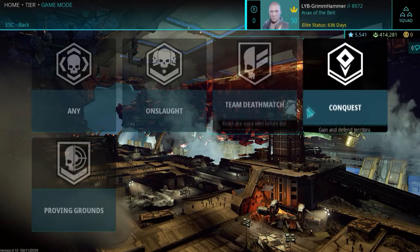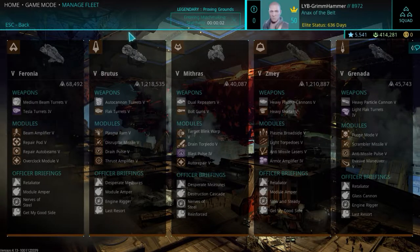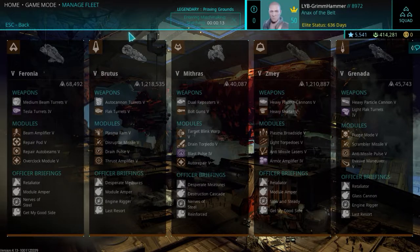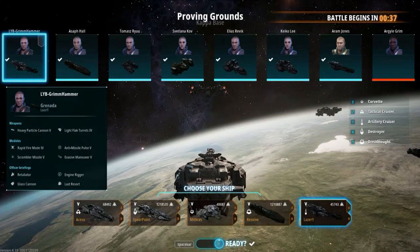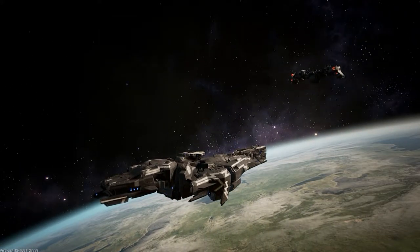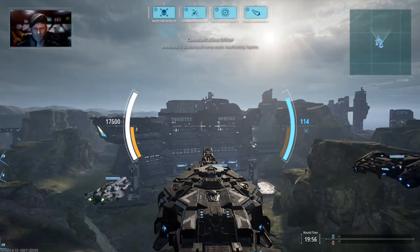Let's jump into a Proving Grounds match and I'll give you a brief run-through of the in-game layout, explaining a couple of things you might not know — like your health pool, your energy pool, and stuff like that. We're loading into a Proving Grounds match and I'm starting off in my Granada artillery cruiser. I'm going to show you the menu layouts with the UI and then go back to hangar and show you some other stuff.